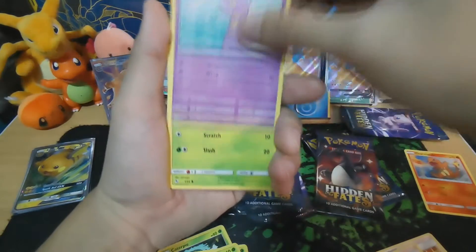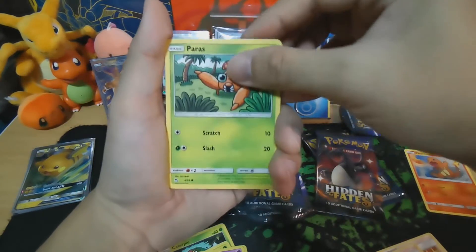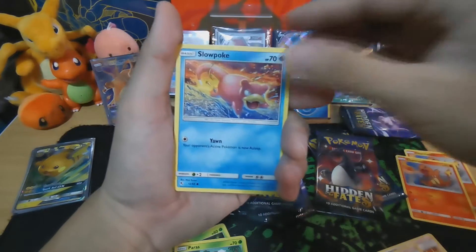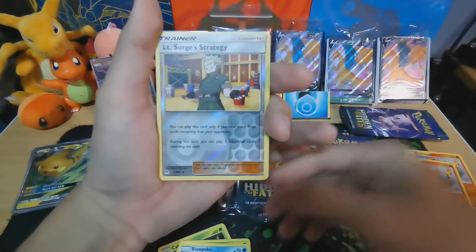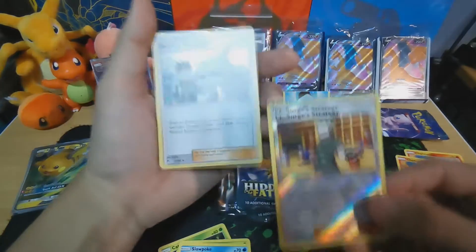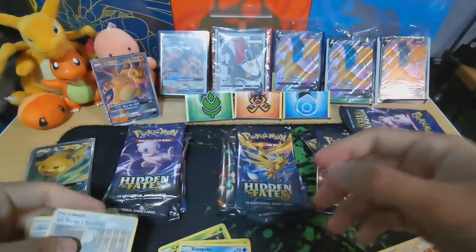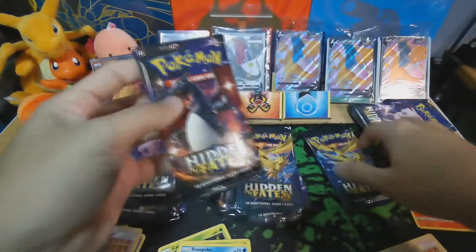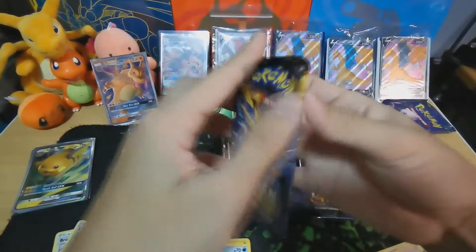Oh look at the Ekan's — the cuts are all like repeating. Another Charmander. Slowpoke, Slowpoke, Lieutenant Search reverse holo, and it's a Brock's Training holo — okay, nice! Third pack. Maybe we go with the bird trio first.